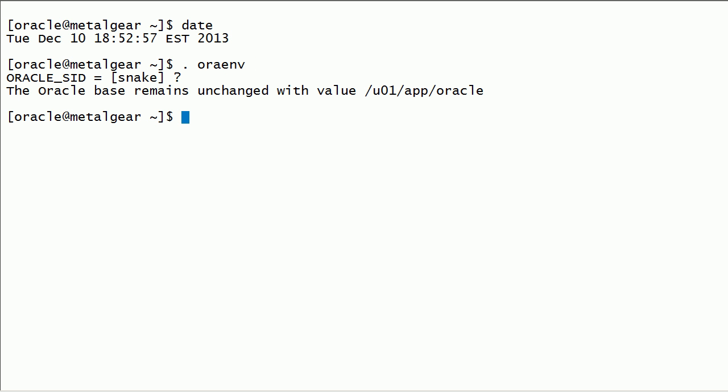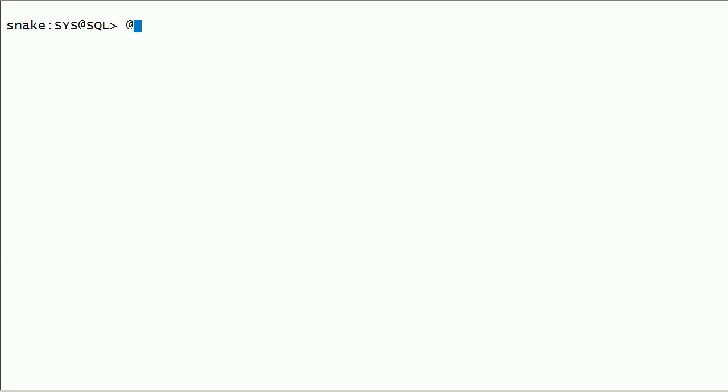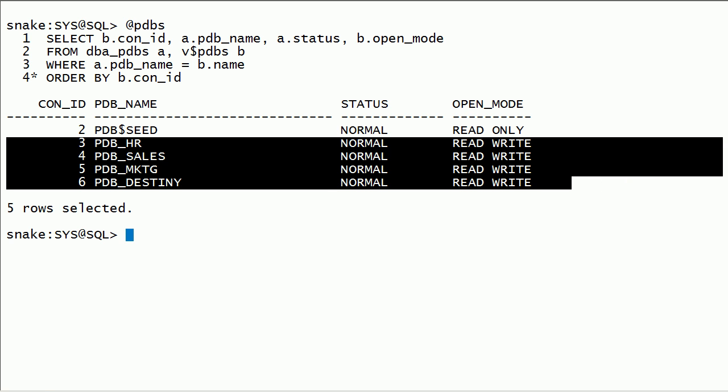I will log in to Oracle instance on this server using SQL Plus as sysdba. I have a saved SQL script — this contains a simple join on dba_pdbs and v$pdbs. You can see here I have a few pluggable databases.